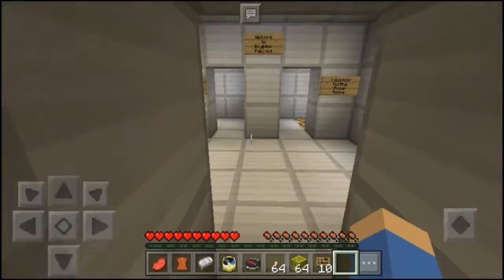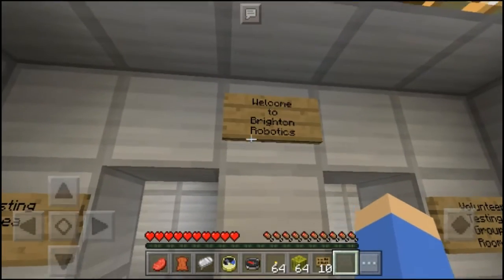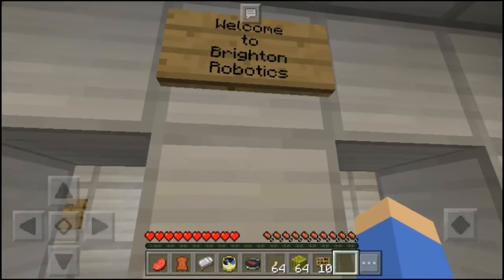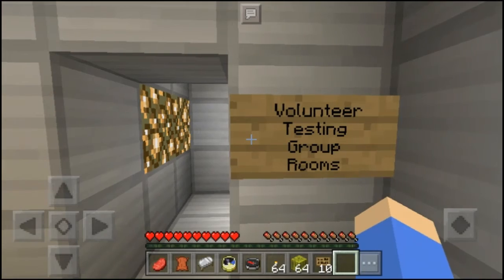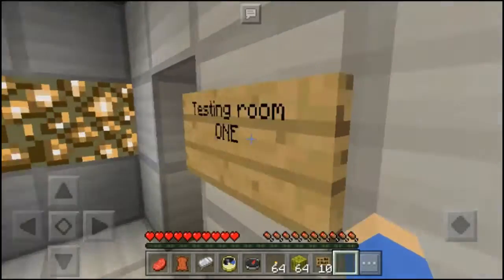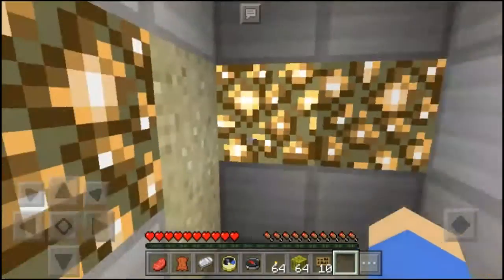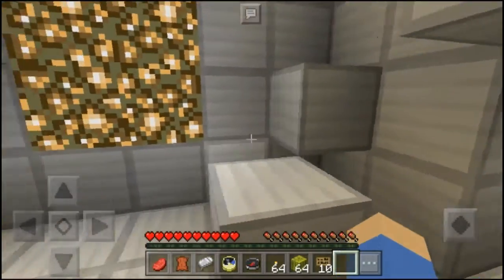Welcome to Bright Town Robotics Testing Area and Volunteer Testing Group Rooms. I'm not sure I want to go in there — let's go this way first. Testing Room One: sand. Getting stuck on the wall.